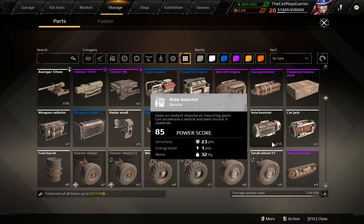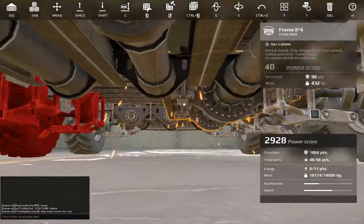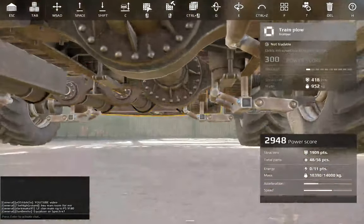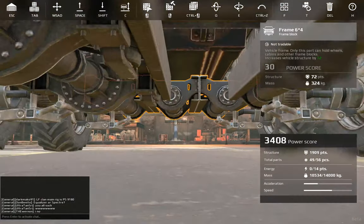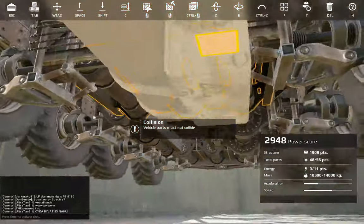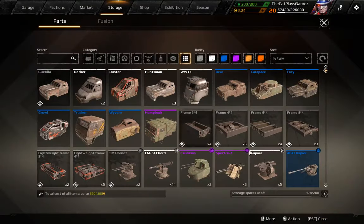You can place guns on top right here. If you want to place additional parts, I suggest doing it like this — yes, your build will be asymmetrical, but you can at least use an 8x4 frame. In my case I will place a gas generator right here. So now I have 14 points of energy, which is sufficient to build pretty much any build I want.